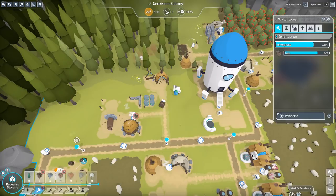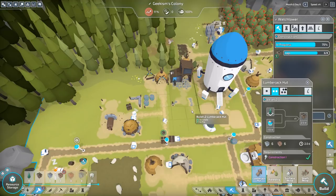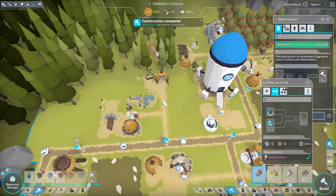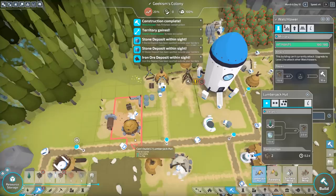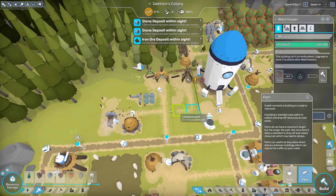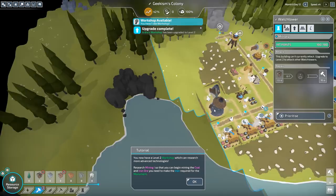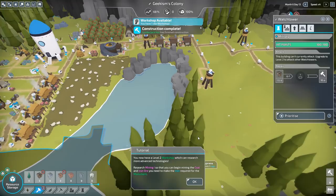Could we get one in there? We could do a level 2 lumberjack — but it just makes a little bit more logs, so I'm actually going to go for a level 1 one. There we go. Stone deposit in sight — that is exactly what I wanted to hear. So we could get this path connected up to our lumberjack. There we go. So go on then, where's stone deposit? You now have a level 2 workshop, so they can research more advanced intelligence. Research mining 1 so you can begin mining the coal and iron ore — you need to make the iron required for a monument.